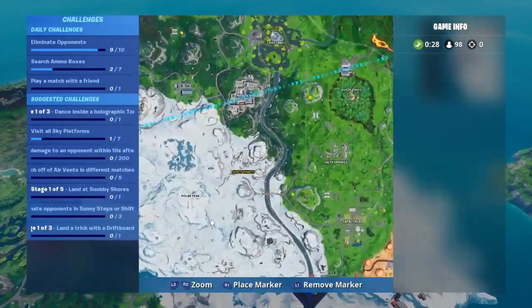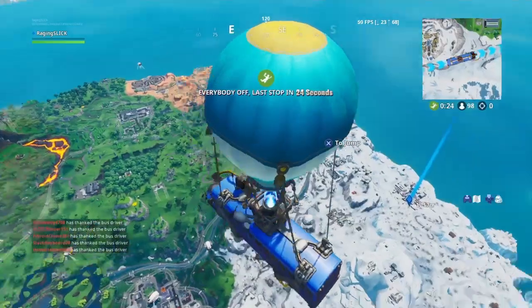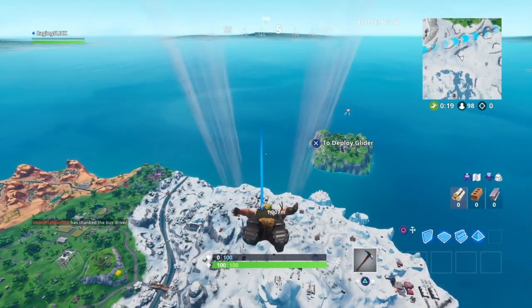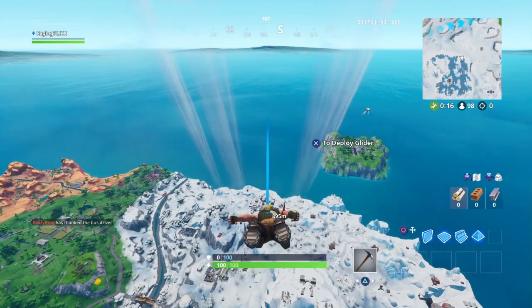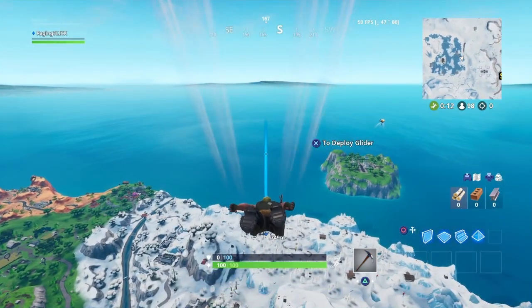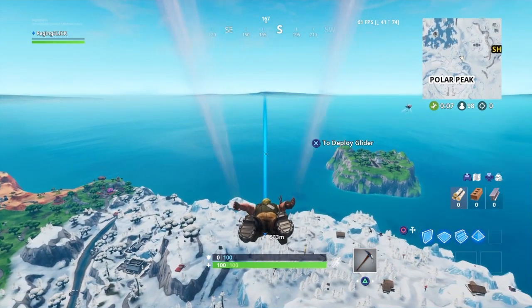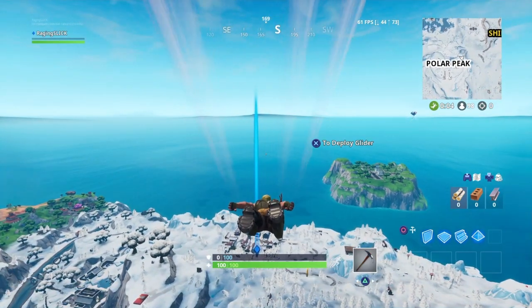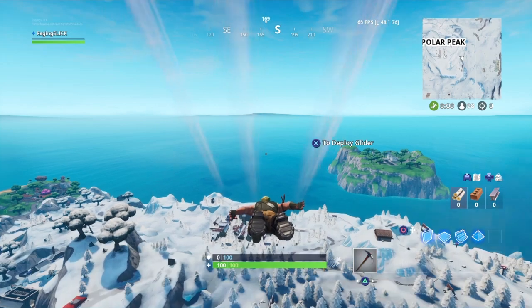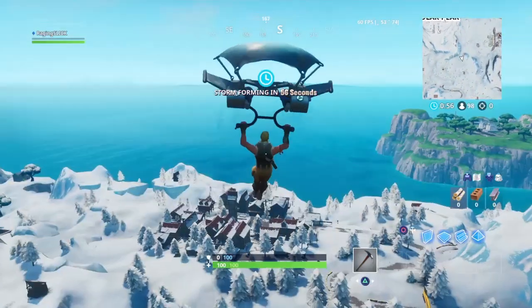We're looking at the new Fortnite location which will be located in the Oink Shop at Happy Hamlins. Here's the one problem with this: if you do not have the Victory Rail spinner emote, then you cannot pick this up because it will not show up until you do it right in front of it. So if you don't have that, I recommend buying it next time it goes to the item shop.